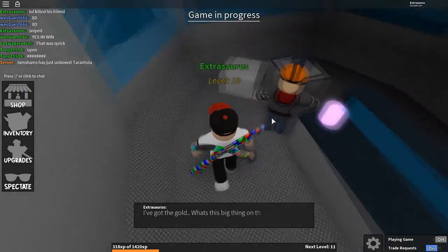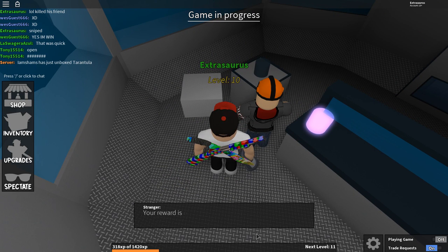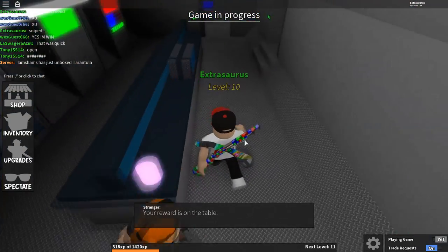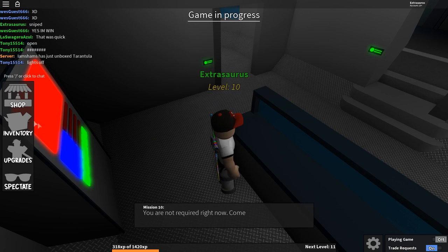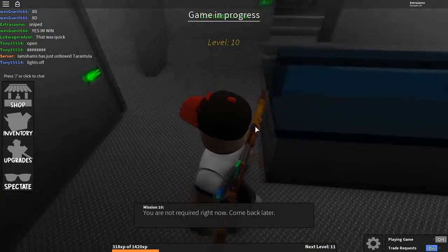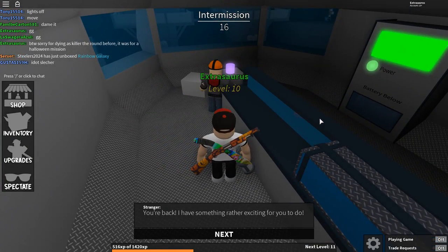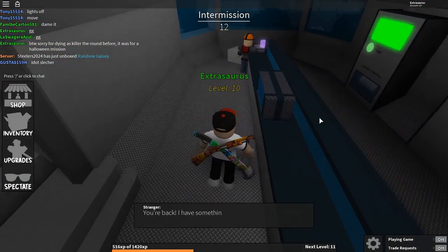You get back to the guy and he says he didn't actually need the gold — he was just trying to keep you busy and wanted some free gold. Builder Man was just trolling you. But while you were away he put the gun on the table, so walk over and there you go — your very own Halloween gun with pumpkins on it. It's a pretty cool gun. Then he'll say you are not required right now, meaning play one or two more games.